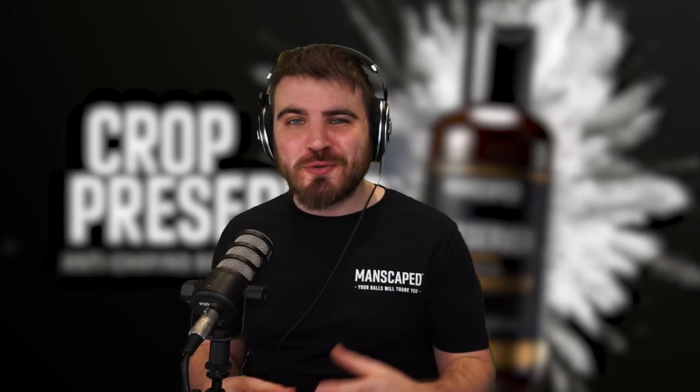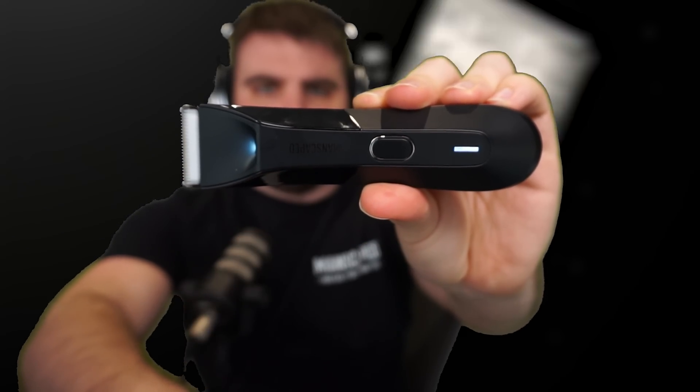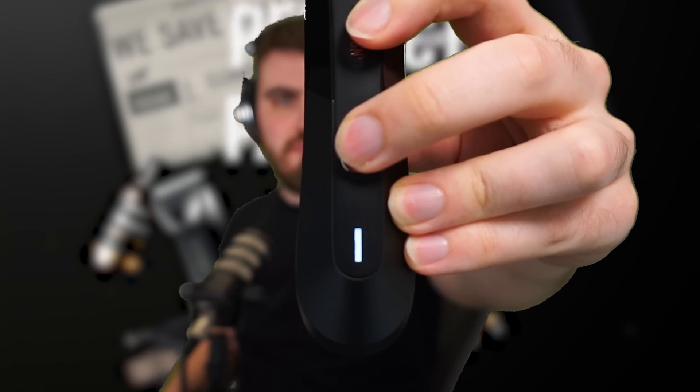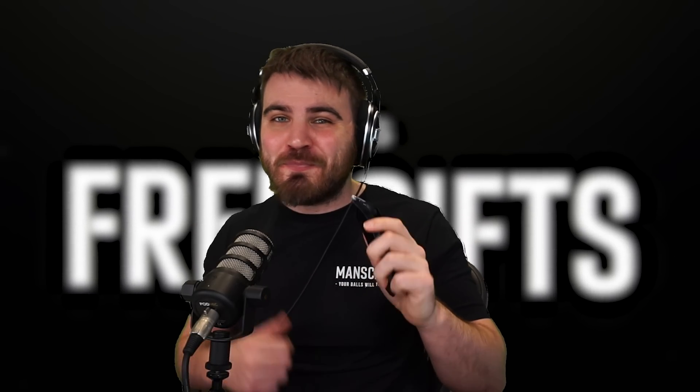Today's video is brought to you by Manscaped, the premium brand for men's grooming and hygiene across the globe. They've hooked me up with a bunch of stuff from their all-in-one Perfect Package 4.0. The main highlight is the Lawn Mower 4.0 trimmer — their fourth-generation electric trimmer with built-in SkinSafe technology to reduce nicks and cuts on sensitive areas. It's cordless and waterproof so you can use it in the shower, has LED lights showing the remaining 90-minute charge, and comes with a wireless charging dock.